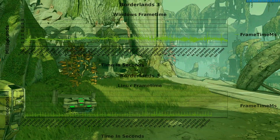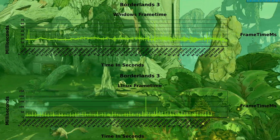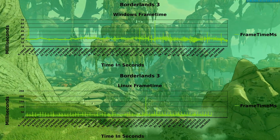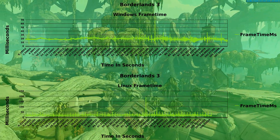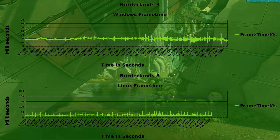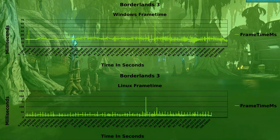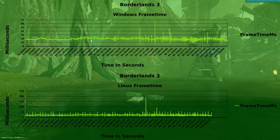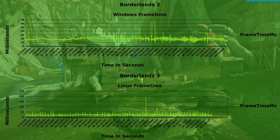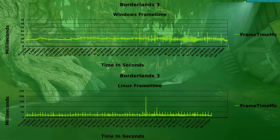Borderlands 3 is running through Wine and not Proton since I have it on the Epic Games Store, but I thought it would be fine to include it anyway. You can see the frame time on Windows is much smoother, and it's so spiky on Linux because I haven't played this game much so none of the shaders have really been compiled and translated to Vulkan. As you play I think it would smooth out and get closer to Windows, though I don't know how much closer.